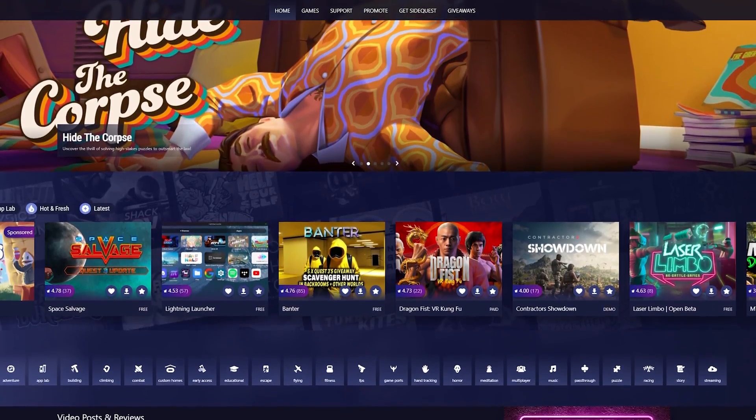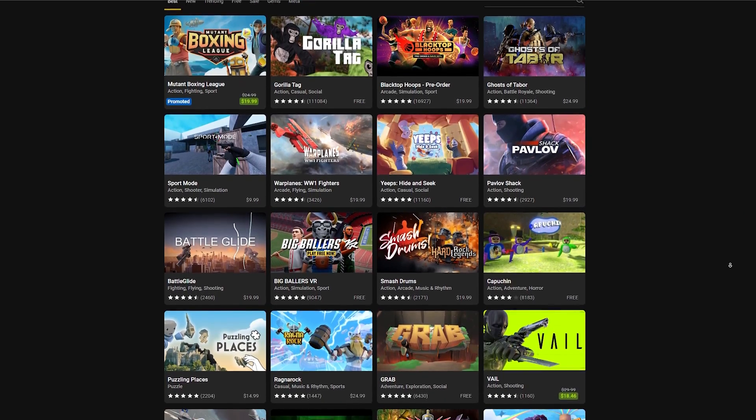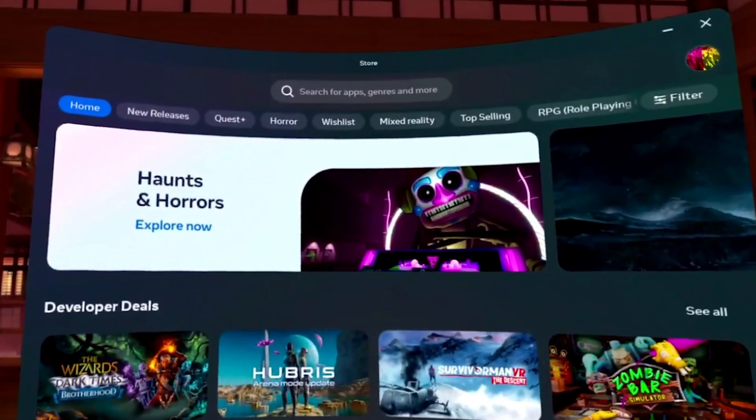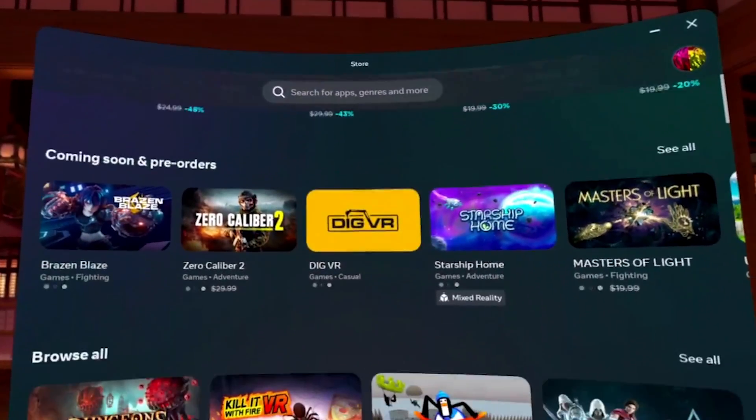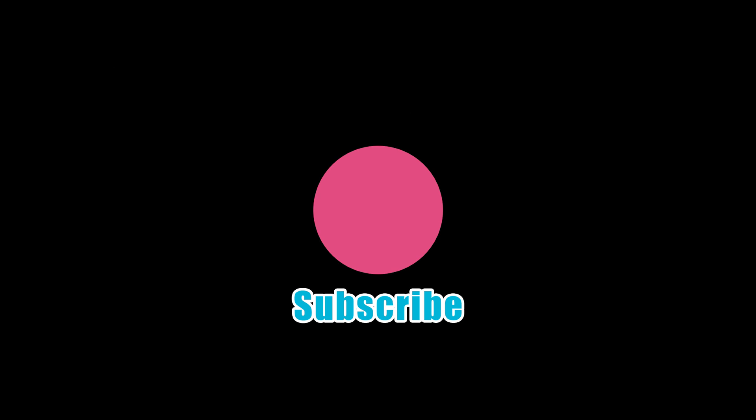Go build a game, test it on SideQuest, refine it, get it on App Lab, and finally, when you're ready, get it on the Meta Store. If you found this helpful, liking is a great way to show some support. And if you need help getting your games on SideQuest or App Lab, you can check out these videos. I'll see you in the next one.